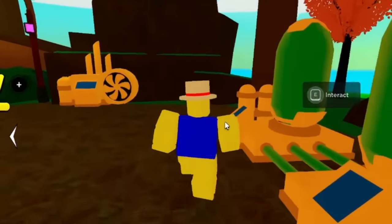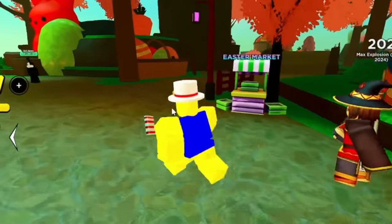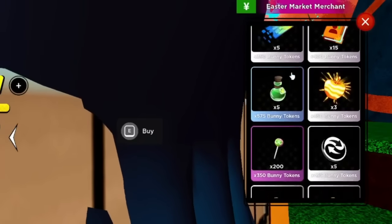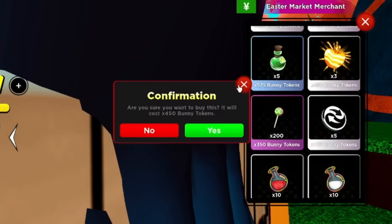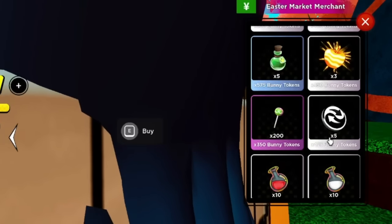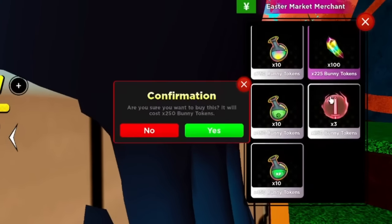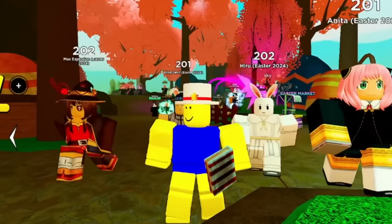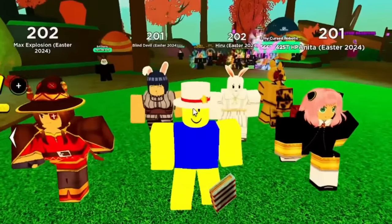Take advantage of it — use the dupe machine every eight hours, get every passive in the game and get a full team of them. Max out your heavenly fruit even if you don't have a heavenly yet — when you do get one, you'll be overpowered. Max out passive transfer tokens, dupe your Easter shards to 10k, and make sure you have the best grimoire in the game for 250 bunny tokens — it's so cheap. Really appreciate all your support, see you in the next video.